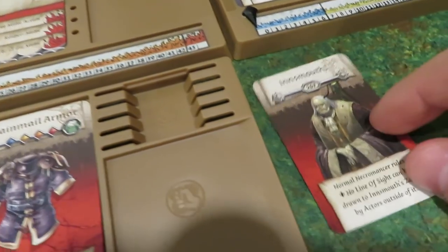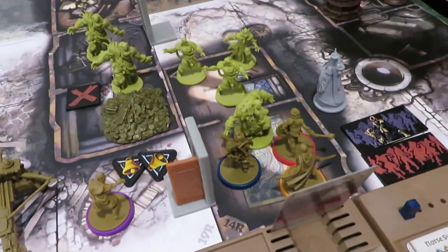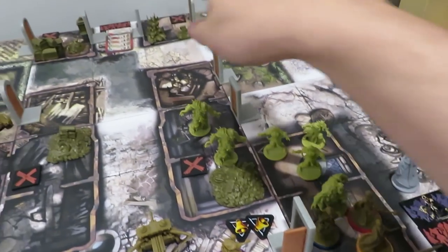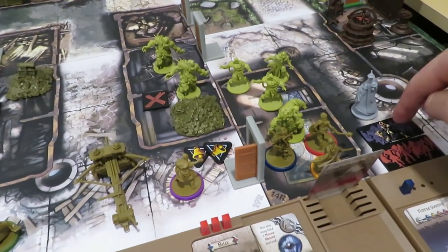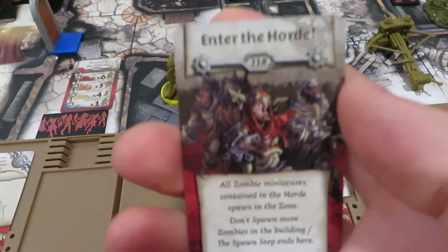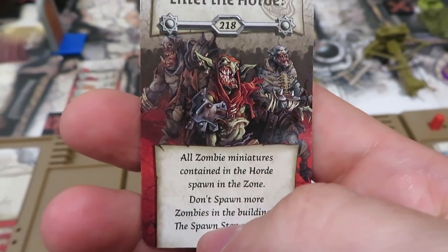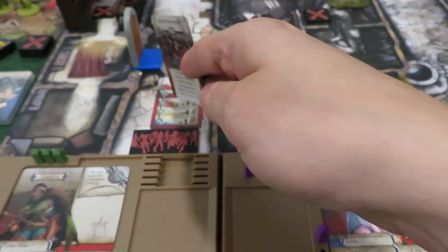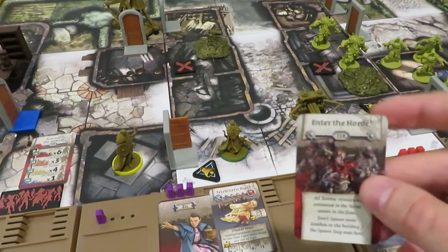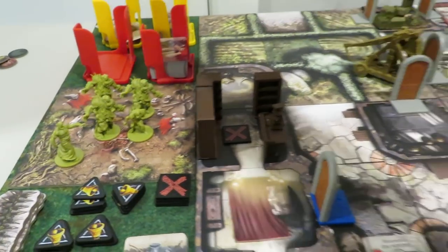When a necromancer comes into play, a spawn comes with him — a necromancer spawn activates immediately. He has a special ability: you must be in the same zone to kill him — no long-distance shooting. He's heading toward the nearest spawn point. We pull the necromancer spawn card and get — Enter the Horde. All zombie miniatures in the horde spawn in the zone. In the first round we're already in trouble.